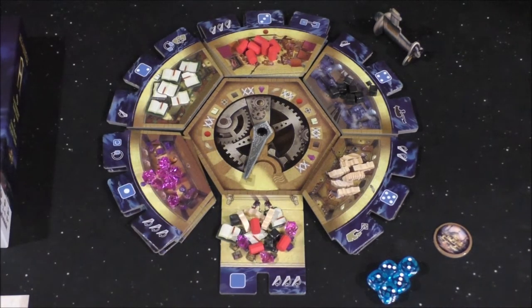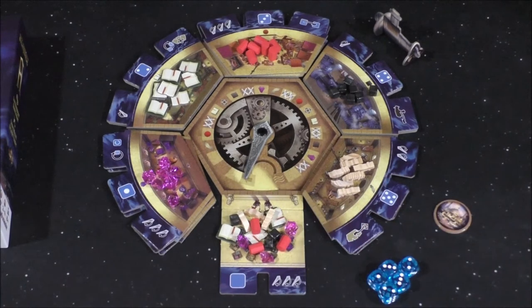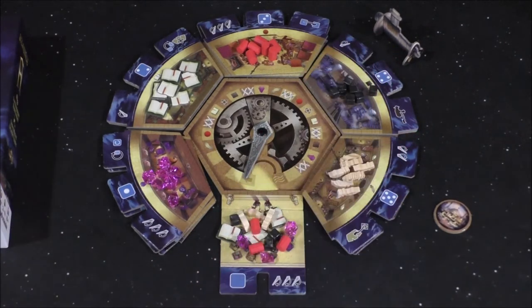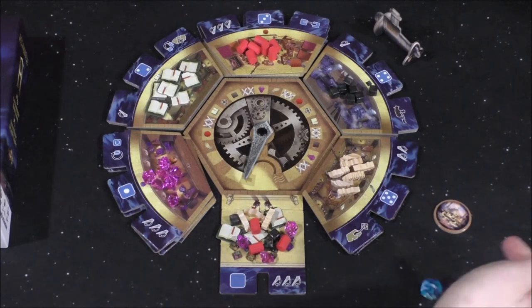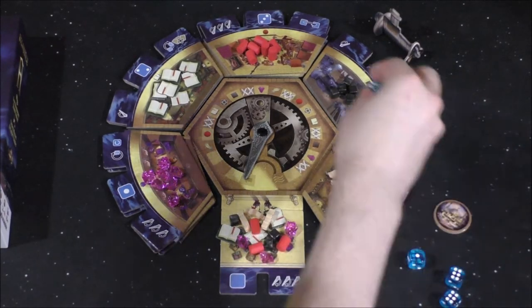We've set everything up for the two-player game. Our typical round will play out something like this: whoever has the first player marker — which will change hands at the end of the round — will roll the available dice. In a two-player game there are going to be five dice, at least in our two-player variant. We're going to roll the dice, and then place them in their matching spaces.